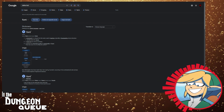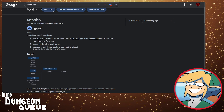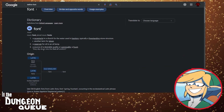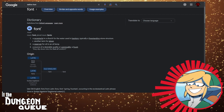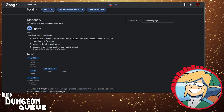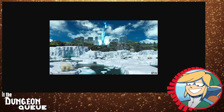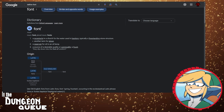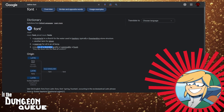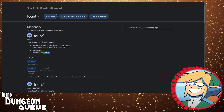I looked up the word 'font' in the dictionary. It's a noun. Some of its definitions: a receptacle in a church for the water used in baptism — I don't think it's really that. A reservoir for oil in an oil lamp — could be symbolic. But then there's this last one: a source of a desirable quality or commodity. A font is a spring, or a fountain.